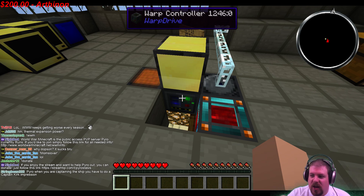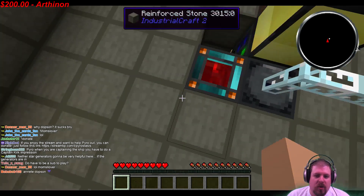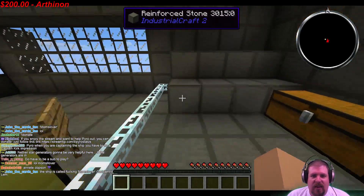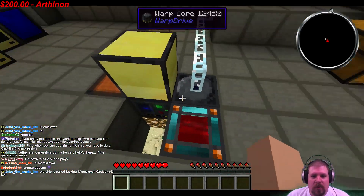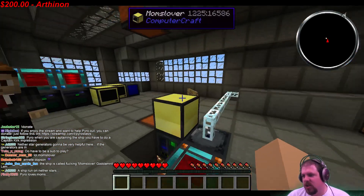The warp controller is the front of your ship and the warp core is the back. So if you move the warp controller to where the energy cell is, that's the front and the other end is the back. You kind of have to get it set up the way you like it.